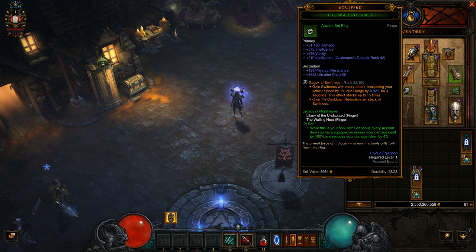When you have all Ancients it gives 100% increased damage dealt and it reduces your damage taken by 4%. What you want to do is have all your ancient gear and these two rings — that makes up the Legacy of Nightmares. What's special about it is that you are not confined to a certain build or a certain set; you can do anything you want as far as builds go.